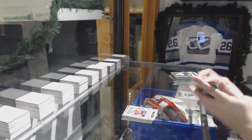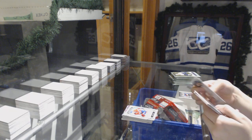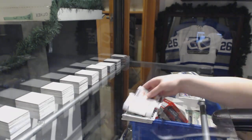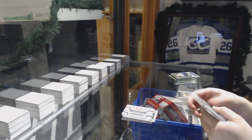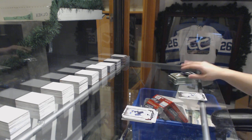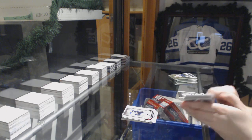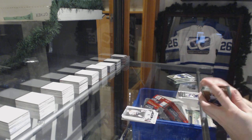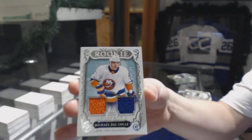Emerald Rookie of Noah Juulsen. Montreal Canadiens Rookie Redemption — that should be Carey Price and Yummy, no? Ruby numbered to 299, Braden Shen. Numbered to 599, Brian Cross. We've got our Rookie Duel Jersey numbered to 499, Michael Dalcol.